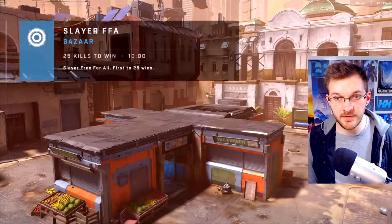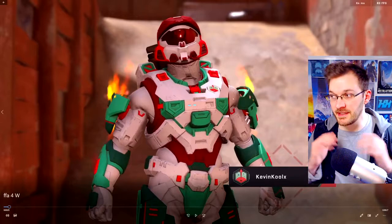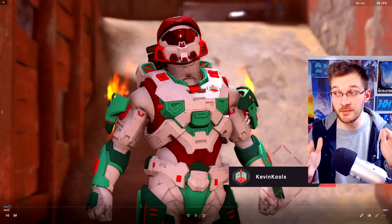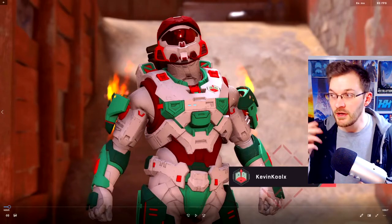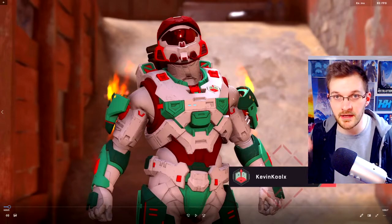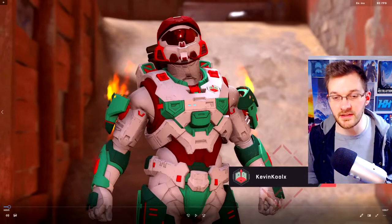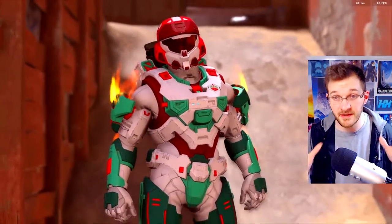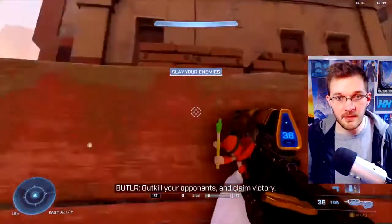This gameplay I'm going to show you is a free-for-all on Bazaar that I actually played and won. The important thing I want to start with is that in the intro screen — where previously in 4v4 matches it's just a showy kind of thing — this actually shows your spawn point. So when I'm already loading into the game, I'm already thinking: I'm spawning in this alleyway, what's near me? The bottom has either the Heat Wave or the shotgun, and above that either the rocket launcher or the Cinder Shot. So my initial thought is I want to go grab that Cinder Shot just from seeing the screen alone. I'm already planning my route through the map before the match even starts — it's not just a fancy boot-up screen.